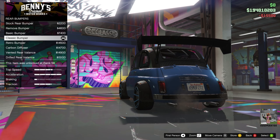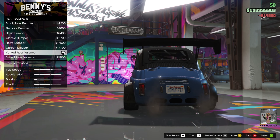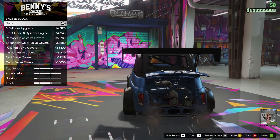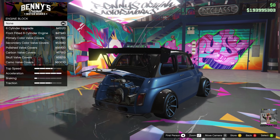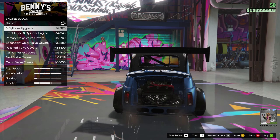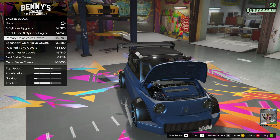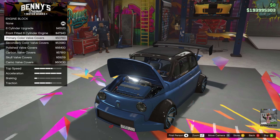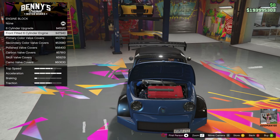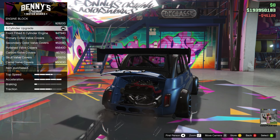The rear — let's do the same with the rear. Let's get vented rear. Engine block — now we already had the six-cylinder upgrade before the Benny's upgrade. There are two options: you can either put the engine in the front or put the engine in the back. I'm going to stick with the rear six-cylinder upgrade, and that's because of the exhaust options that come with it.